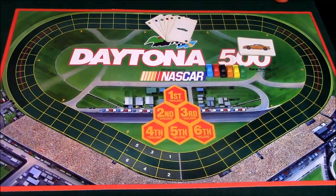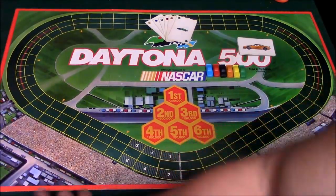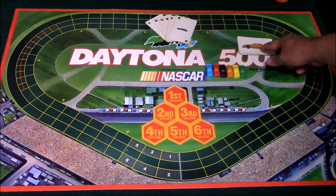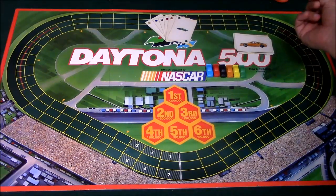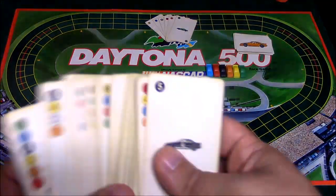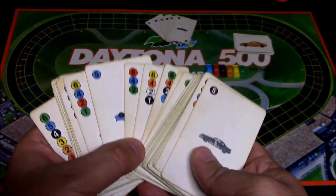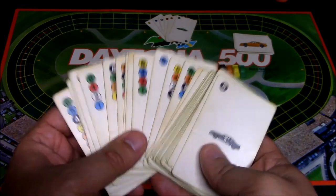Welcome to NASCAR everybody. Let's show you the components. Here is your paper money — everybody is going to receive $300,000 to start and you're going to use this to buy your cars. These are your cars; there are six of them in different colors. These cards are used to auction off the different colored cars, and there are six of these. Cards with the number nine will allow you to move a particular color car nine spaces — you receive one for each car you buy. These here are your movement cards, with different numbers and colors, and you're going to use them to move your cars as well as your opponents' cars, which makes this game interesting.